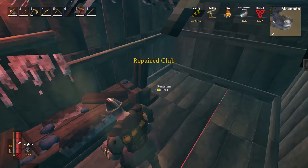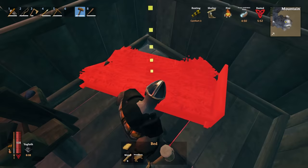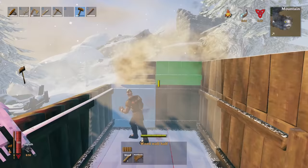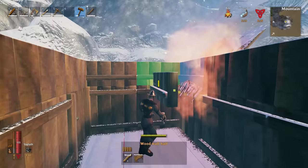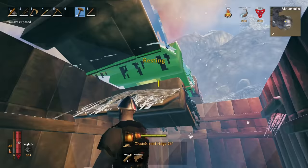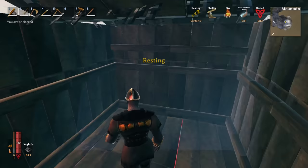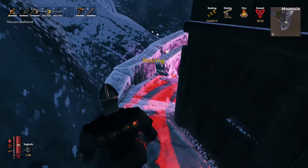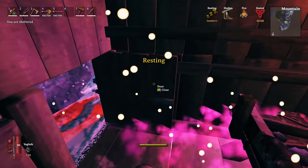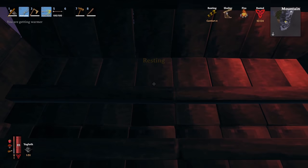Inside the structure we have a workbench to repair our items and a bed in case we die so we respawn in safety. I like to make the structure one half wall higher than usual so we don't get stuck when we respawn in the bed. For the roof, I use 26-degree thatch roofs — because Moder can actually see through the gaps in some roofs, and some speedrunners even fill the holes the 26-degree roofs leave. I personally have had no issues with 26-degree roofs without filling the holes, but I do have issues when using 45-degree roof tiles. Once the structure is complete and the eggs are placed, you summon Moder, then run inside and close the door.